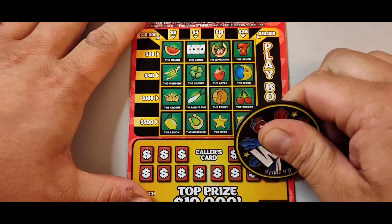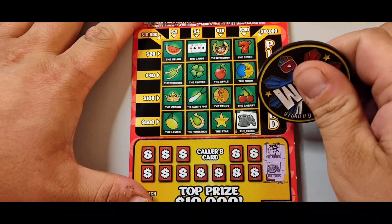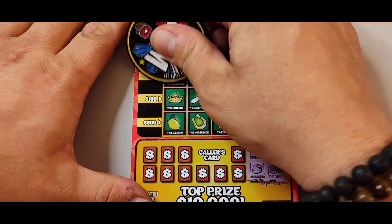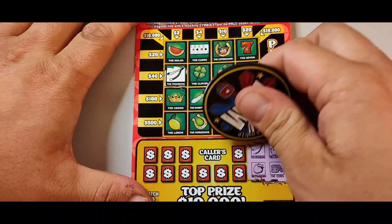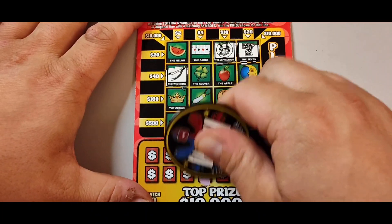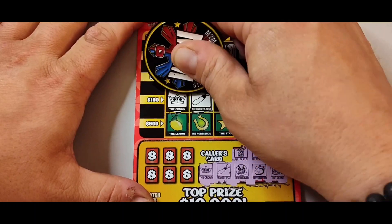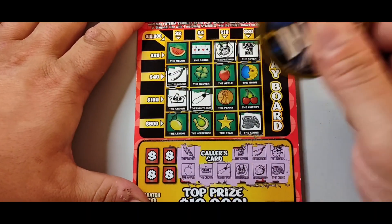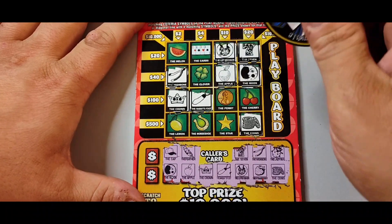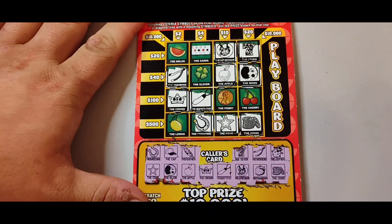Let's start over here, go backwards. Ladybug and coins — I see no ladybug. Wishbone and strawberries — no strawberries. Seven and a leprechaun. Crown and a rabbit's foot. Feather and an apple. Cap and a moon. Come on, give us a clover. Horseshoe and a star. Nothing on that one there.